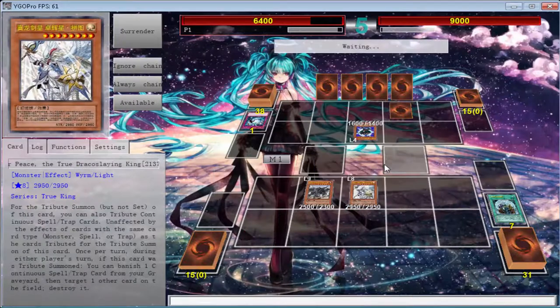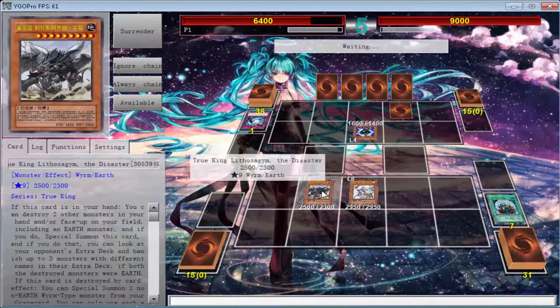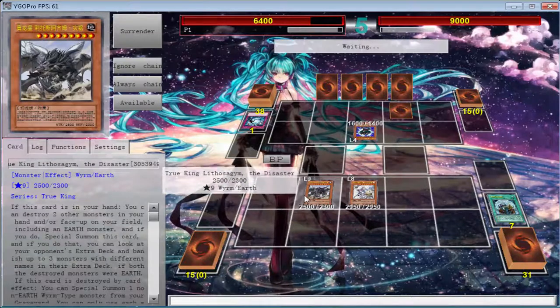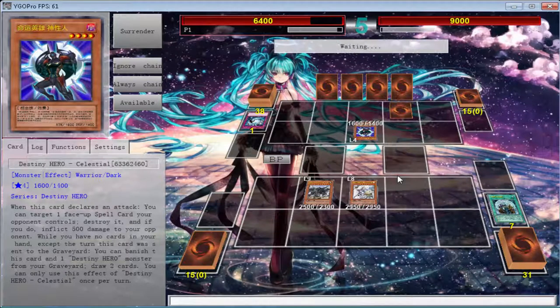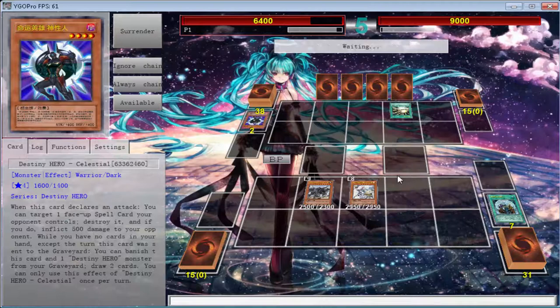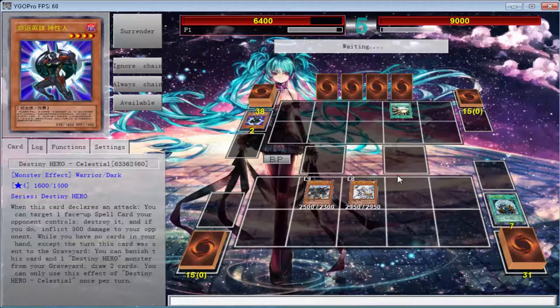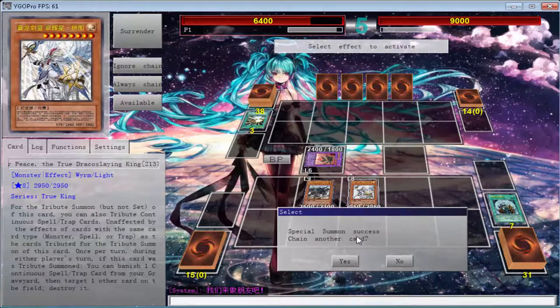We're going to use continuous cards so now it's unaffected by spells and monsters and we get a free pop. We're going to run straight into this — whatever the name is — because this is just what we need to be doing right now. There's something terrible down there that's going to stop me — it's a mass change. What can you get that is scary? You can get Masked HERO Dark Law.